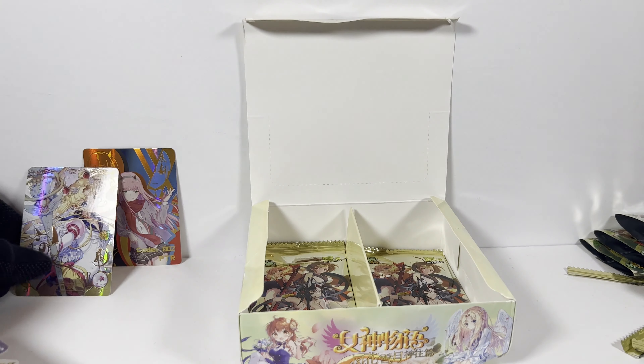All right, twenty-nine — penultimate pack. Here we go — that's Demon Slayer. And this one again. And her again. And I've gotten this one in another box. Here's a new SR card at least. And a dupe SR.